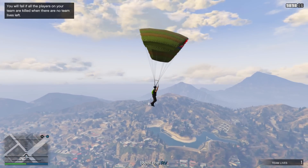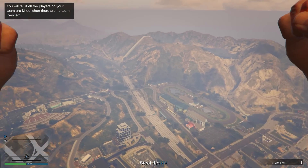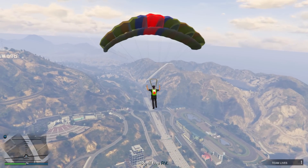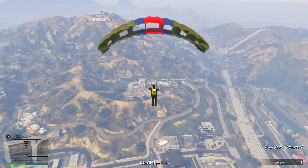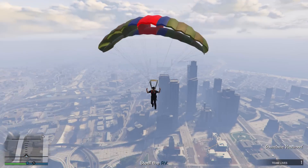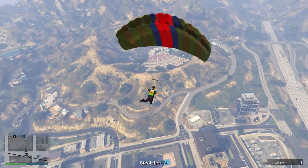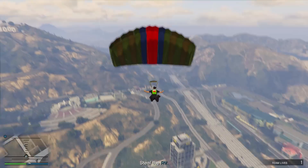What you should find if you start most contact missions off parachuting towards them is that you can give yourself the advantage, especially if you have to go to a location where you need to take some people out or steal something. Just make sure the helicopter is well above the location where the contact mission takes place, load things up, parachute towards the location, take out anybody you need to, and it should make the mission much, much easier to play.